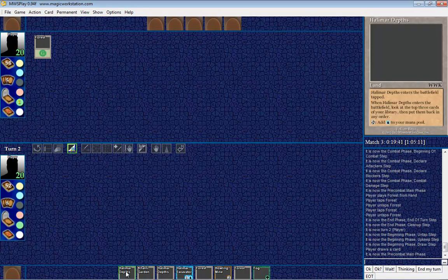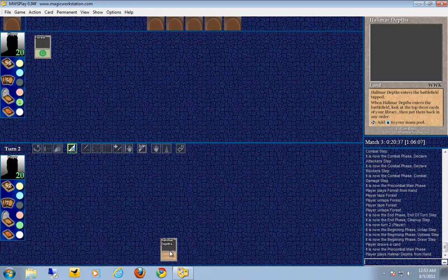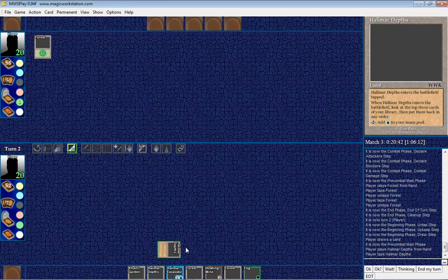I've got some special land cards. Earlier I mentioned green was forests, red mountains, black swamps, blue islands, white plains. Take a look at Halimar Depths — it's a land. When it enters the battlefield, it enters tapped, and when it enters, you look at the top three cards of your library and put them back in any order. You may also tap it to add blue to your mana pool — so for all intents and purposes, aside from that special ability, it's just like an island card.